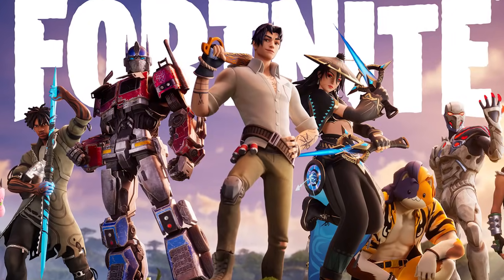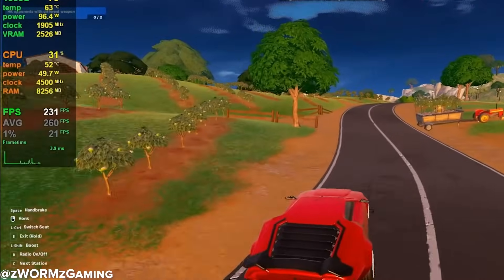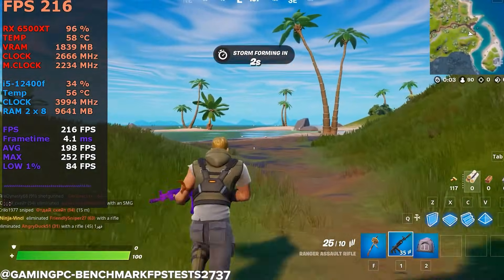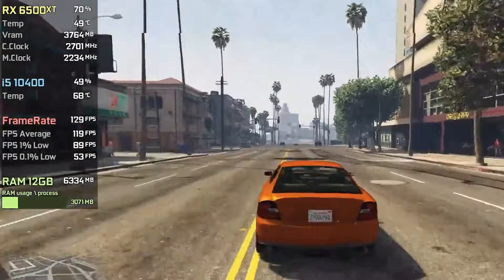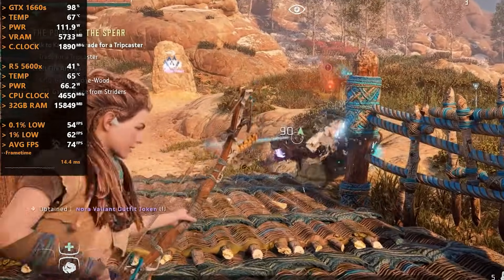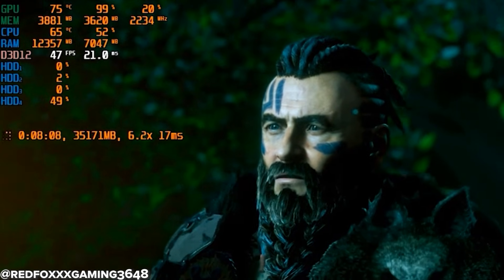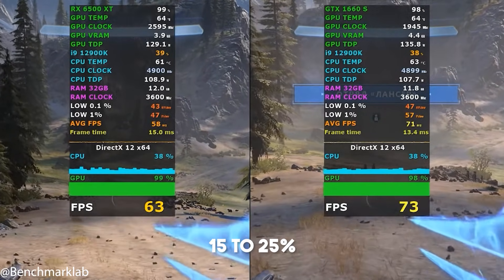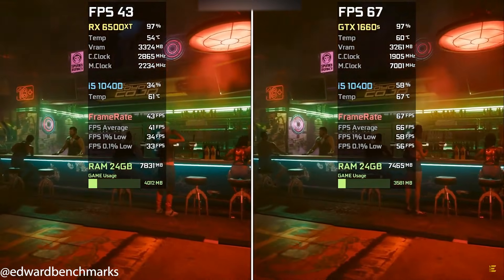In Fortnite, both cards crush it. The GTX 1660 Super can go well above 200 FPS, making it perfect for competitive play. The RX 6500 XT also delivers high frame rates, around 200 FPS in performance mode, depending on the scene. In GTA 5 at high settings, both cards can hit over 100 FPS. In Horizon Zero Dawn, the GTX 1660 Super averages around 60-70 FPS on high settings, while the RX 6500 XT sits closer to 45-50 FPS. So across the board, the GTX 1660 Super leads by 15-25% in most modern games, and in demanding titles like Cyberpunk or Horizon, that gap becomes even more noticeable.